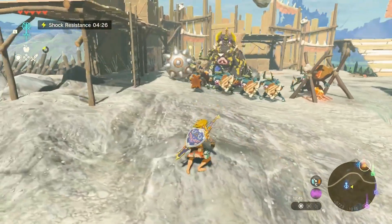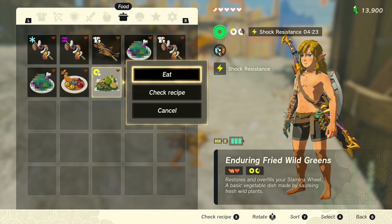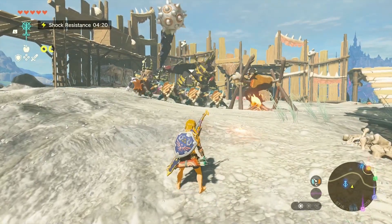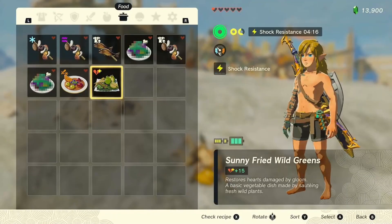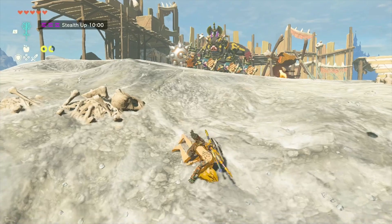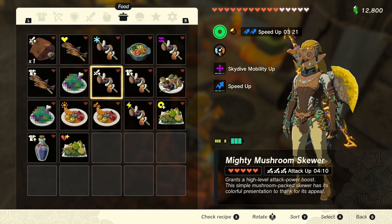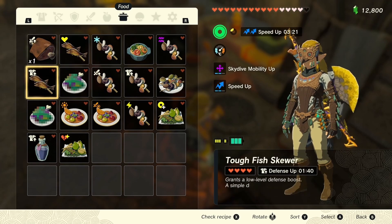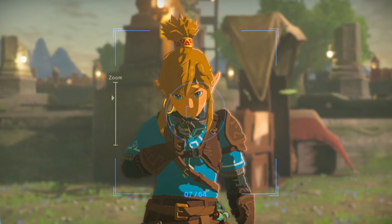Therefore, our tactic is to always have full hearts. When you get hit, you'll always have a quarter of a heart left. If you get hit, heal up, hit again, heal up, and so on. That's why sometimes it's even easier with fewer hearts, because you don't need to heal as much. Also, only cook food that doesn't exceed our normal heart capacity so we don't waste any potential healing.